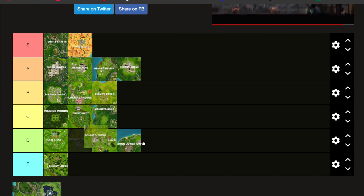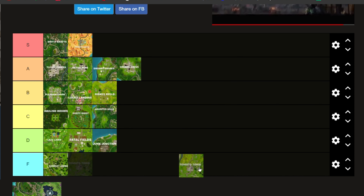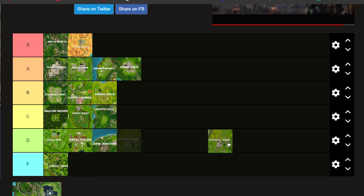Now we have Tomato Town — which is actually Tomato Temple right now. I'm going to put Tomato Temple into D. The layout of it is all janky and wonky because there are areas you can hide and stuff, but honestly the loot there just isn't really that good. There are only a few chests there, and when you do get to a chest, another person might already be there.